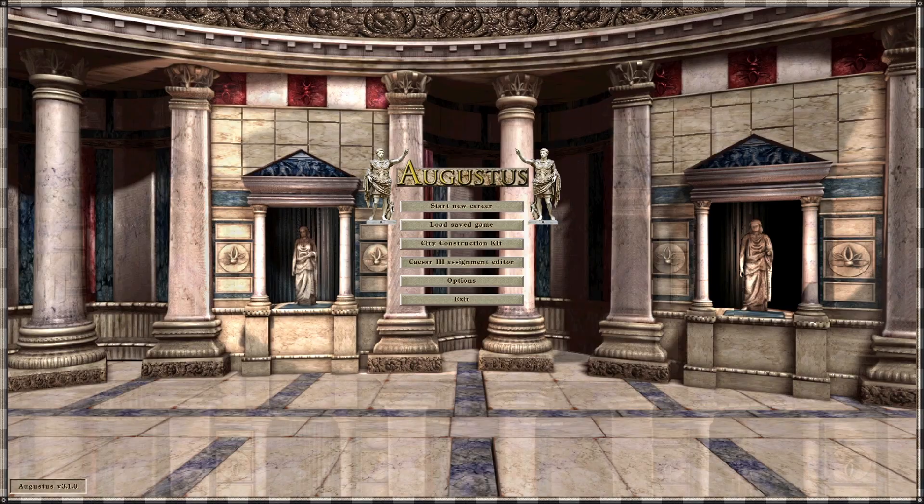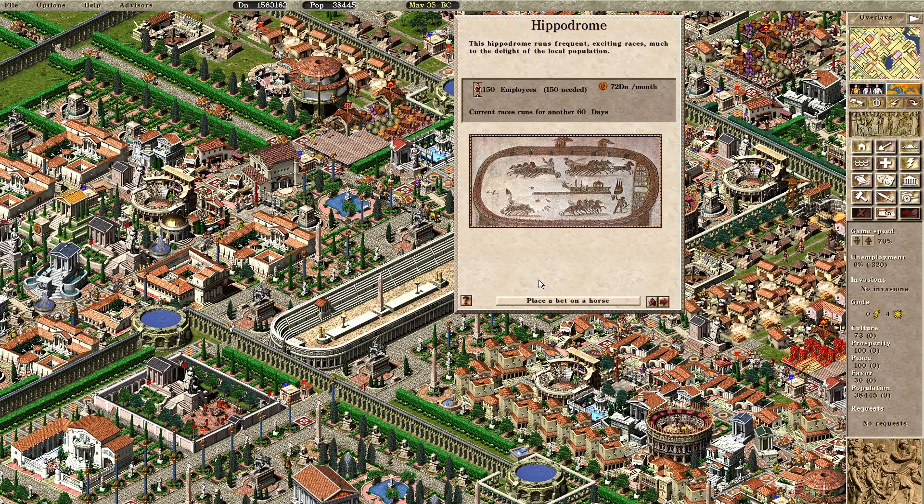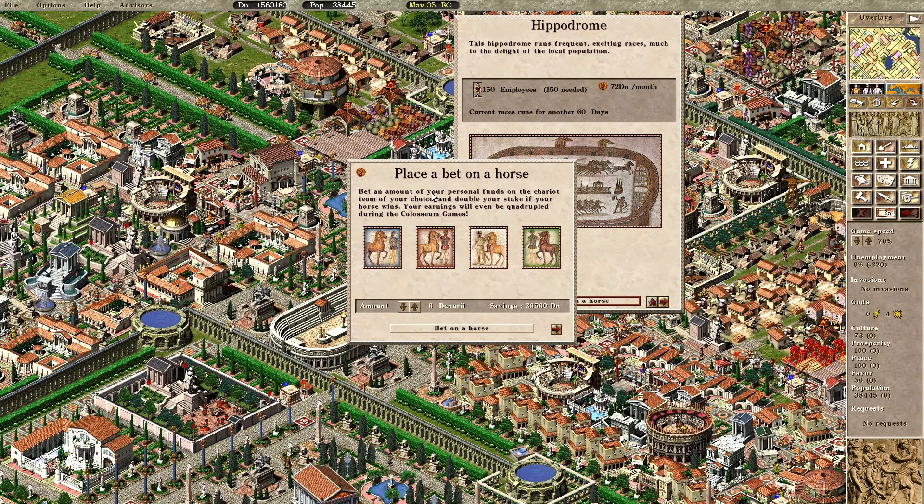I'm super stoked about this new update — Augustus 3.1 is out and it has this awesome new feature where you can place bets on a hippodrome race. Check this out: place a bet on a horse.